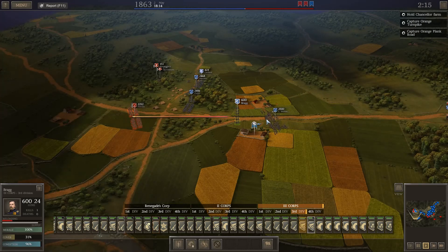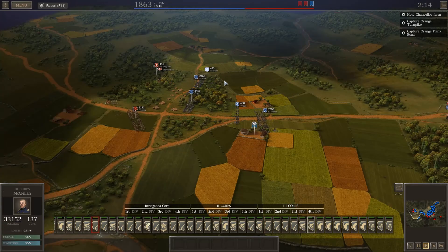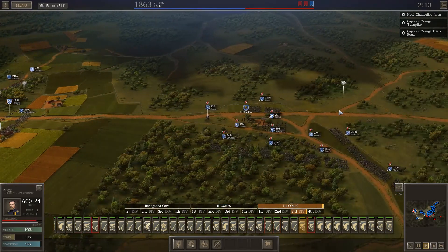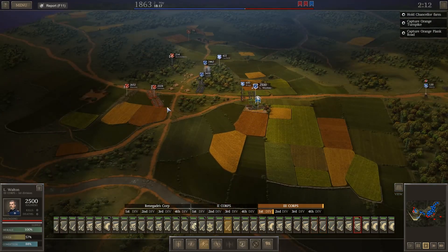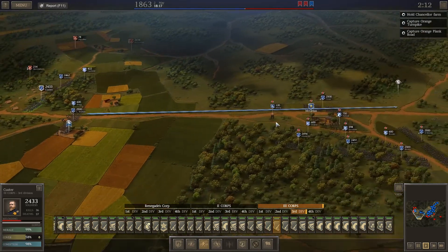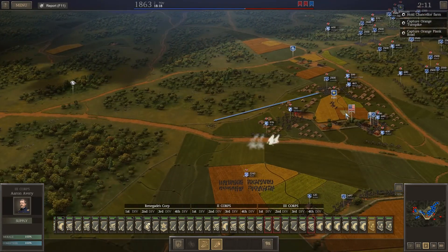Bragg's artillery — which is kind of funny because Bragg was one of the main Confederate commanders — is getting into position. As soon as we get the artillery in a good position, I'm going to move them. L. Walton will have to deal with Iverson. This is fairly decent — we're in good shape there. Let's move our supplies to safety.